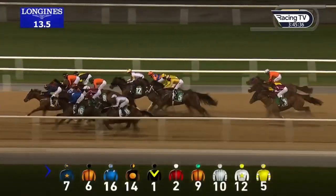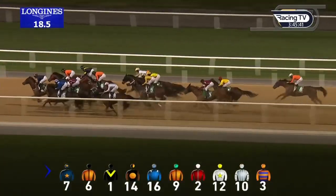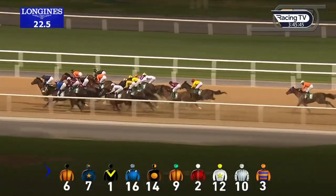Then comes Tabarak, the orange jacket and black cap. Island Rule is handy enough, that's in the maroon and white colours. Far Sky is on the far side. Then comes Davy Lamp, a couple of lengths behind the lead, the orange jacket and green cap.